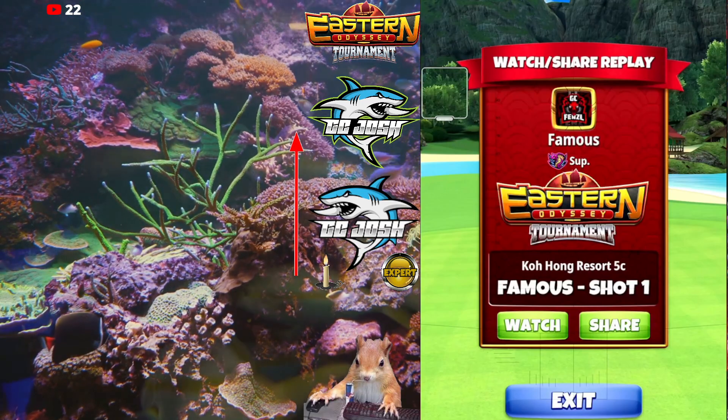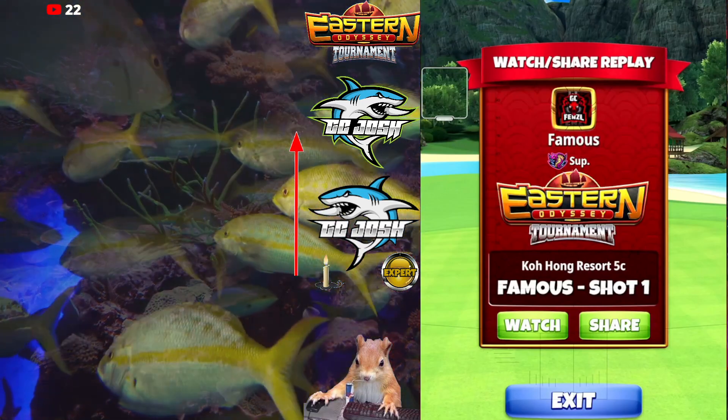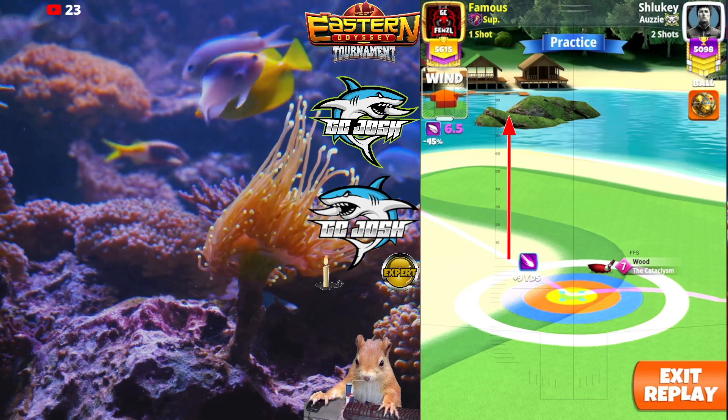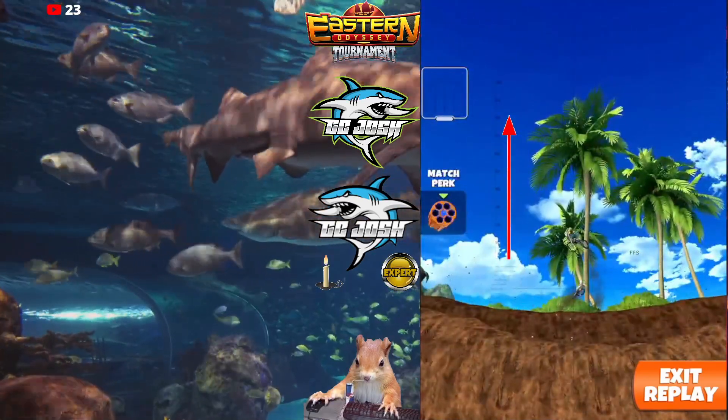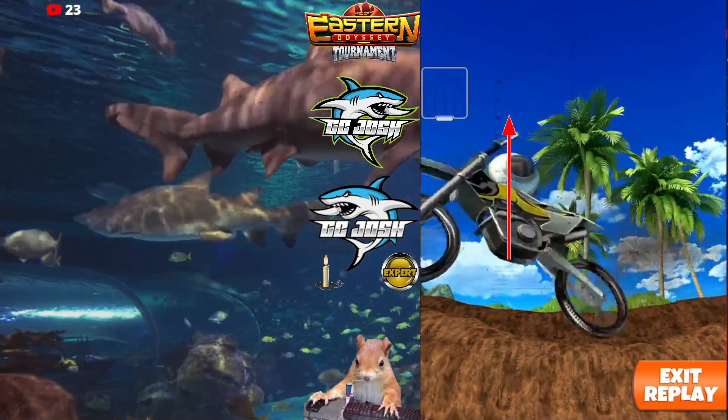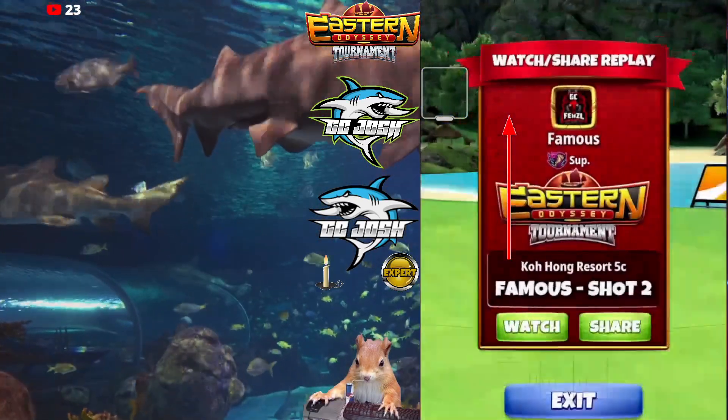Welcome back to the Eastern Odyssey Tournament Expert Division. This is opening round hole number three, option one. It's a cat rough bump using APOC 7 Plus, Extra Mile 9, or Thor 7 Plus for the drive, and Cat 6 Plus for the approach.